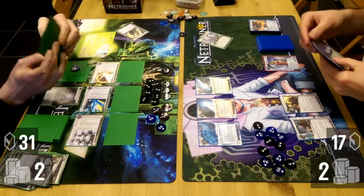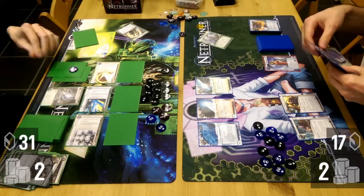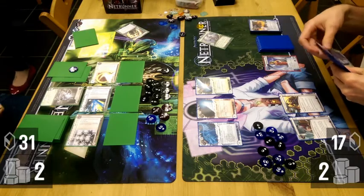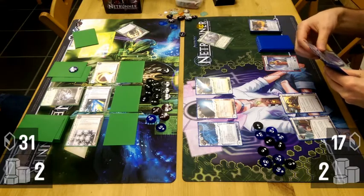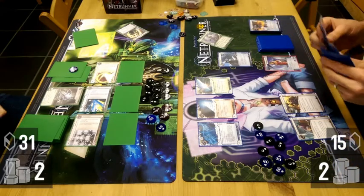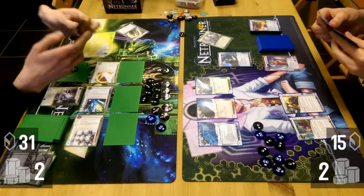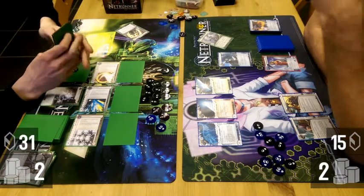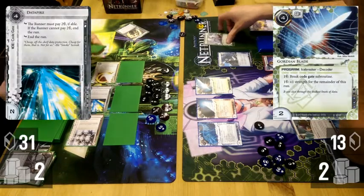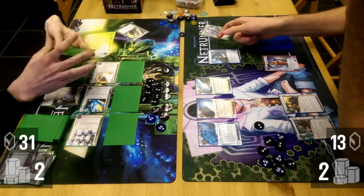An advanced card in the remote is the signal for time to attack. Clear Katie on click one. Instead of attacking the remote, I actually Legworked — this was a strange decision. It will kind of pan out as you'll see.